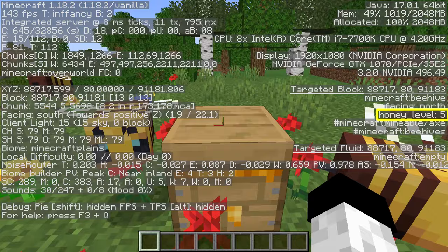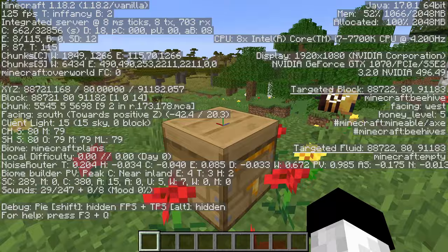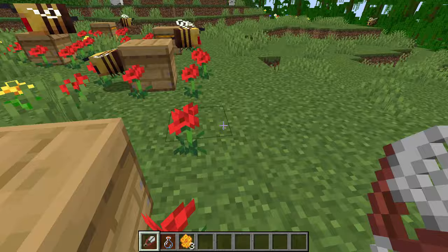Level 5 means the hive is ready to be harvested, and you'll be able to notice this because there will be some yellow splodges on the outside of the hive. You can either use glass bottles or shears on the beehive depending on what you want to collect.